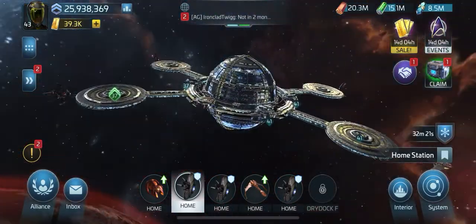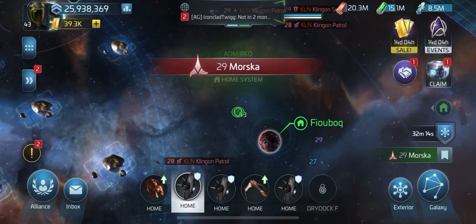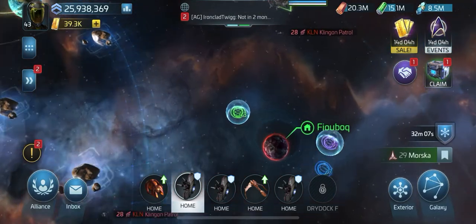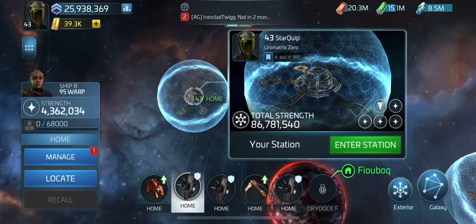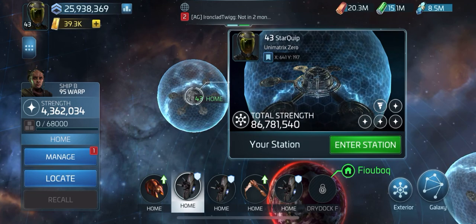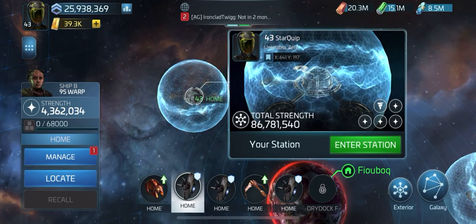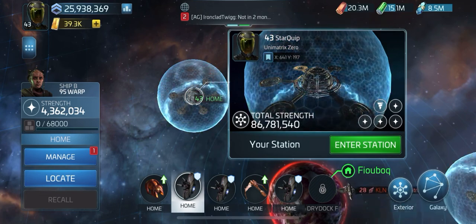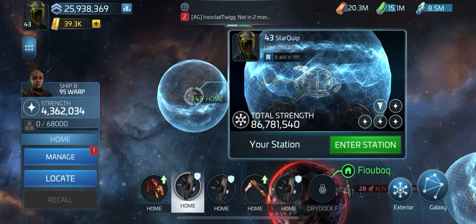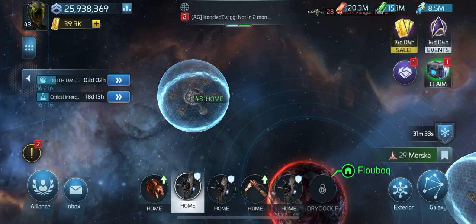Okay so that's my base — as you can see I haven't bothered shielding it. My shields are actually up — 86 million in strength, it's quite strong. There's not really anyone here on this server that could take it out anyway, but at night I like putting the shields up because if they attacked it enough times they'd probably get through. So it's always best to put your shields up. Got some upgrades I'm doing.